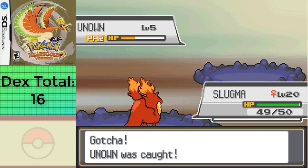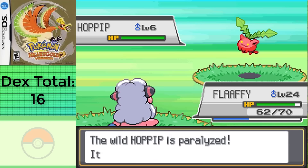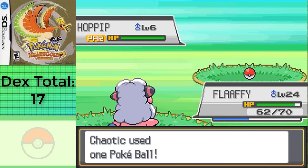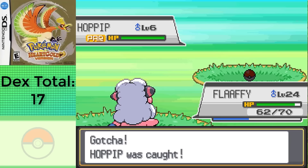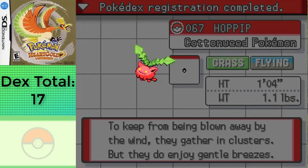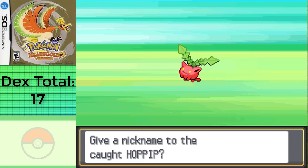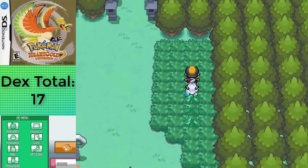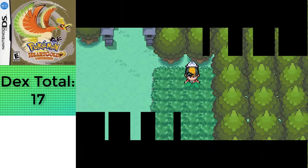With that shameless plug out of the way, I went back over to Route 32, grabbing a Hoppip since it's the only encounter left for me, though SoulSilver players will need to get Ekans here. I figured I'd do some more grinding, since grinding in the Sprout Tower is only good at night since Gastlies give the most EXP out of the whole available group of wild Pokemon for the section.